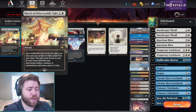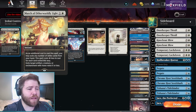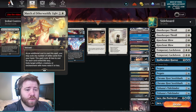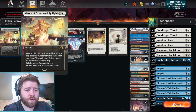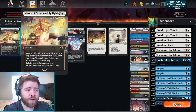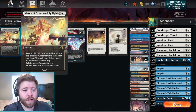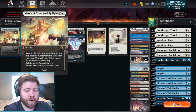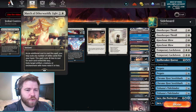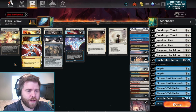Four copies of March of Otherworldly Light, which you would think is probably a lot of Marches. But it's pretty good on turn one on the draw — when they have their artifact and then they Gleeful Demolition targeting their artifact, you march their artifact, and then they don't get three 1/1s, which is really important. Not only that, but it also kills creature lands, which are pretty good against control.